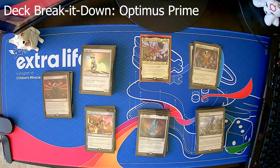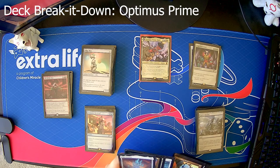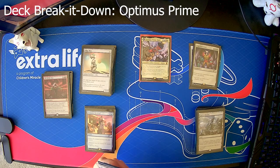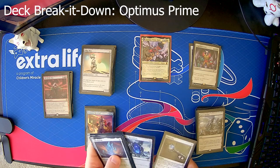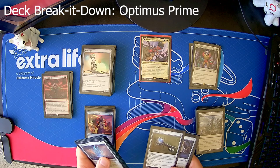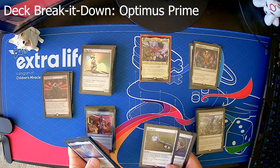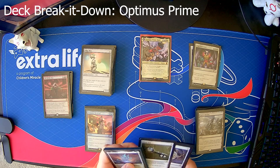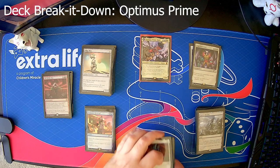Next up we've got the artifacts — there are 14. A lot of them are your standard mana fixing. We have a Sapphire Medallion so blue spells cost one less. With Cloud Key you choose artifacts, creatures, enchantments, whatever they are — they cost one less to cast. I can lower my artifacts, a locket, your normal Sol Ring and stuff like that.